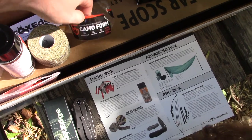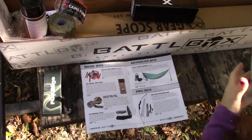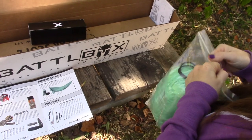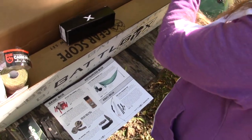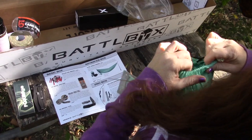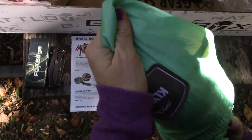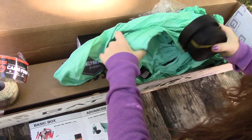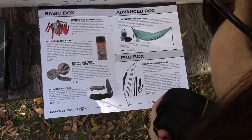Moving to the advanced box — you get everything we've just shown plus I'm really excited about this. This is the Climate Traverse Hammock — single panel design, and I've always wanted one of these lightweight hammocks. This is a 50 dollar value and it comes with everything you need, including the straps to hang it with. "I absolutely love using hammocks while lounging in the woods — they're quick and easy to set up, take very little space in the pack, and they're just so comfortable and fun."